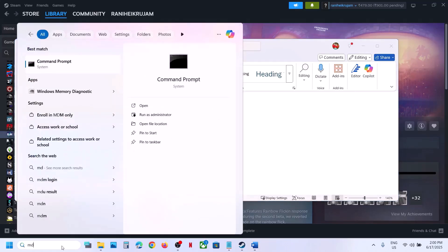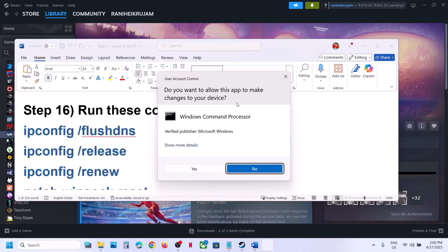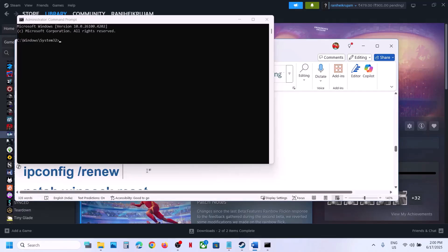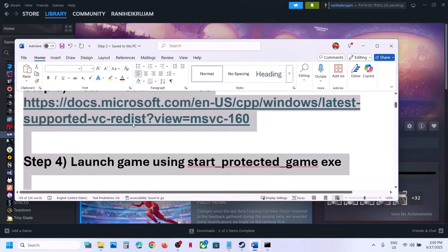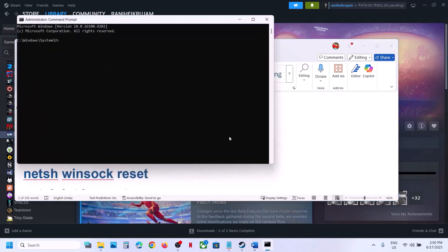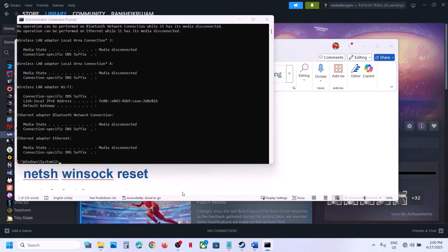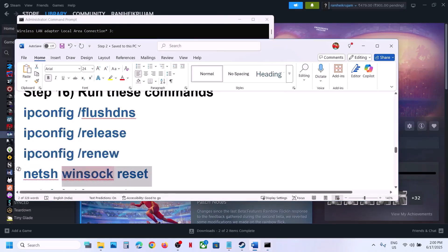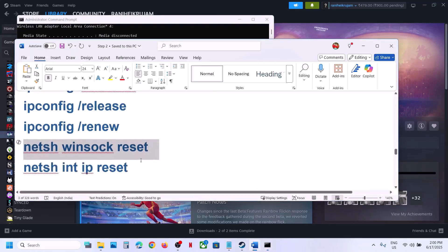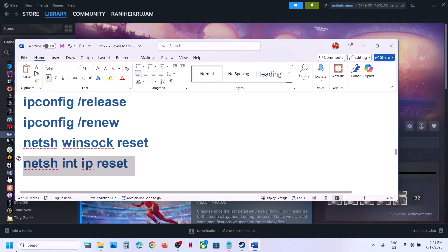The next step is to run network commands provided in the video description. Type 'cmd' in the Windows search box, right-click Command Prompt, and click Run as Administrator. Click Yes to allow. Paste and run the commands one by one, hitting Enter after each. Once all commands are complete, restart your computer, and after the restart launch the game and check.